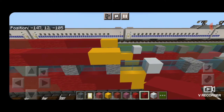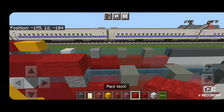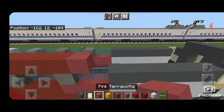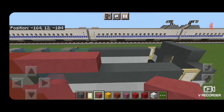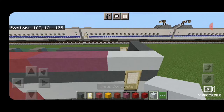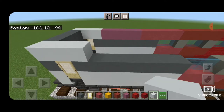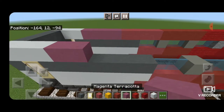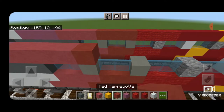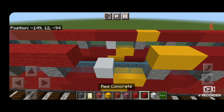Then we're going to do the same pattern at the other end: four red concrete, four red wool, four red terracotta, four pink terracotta, four magenta terracotta. Then three white concrete on top on this end, and copy it over here as well: three white concrete, four magenta terracotta, four pink terracotta, four red terracotta, four red wool, four red concrete.